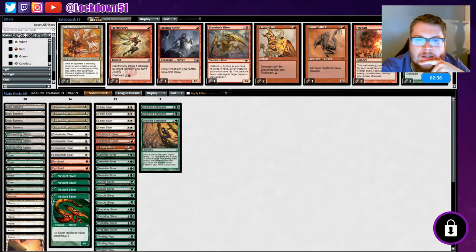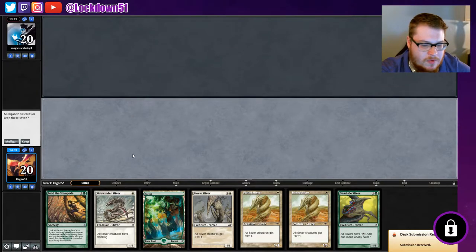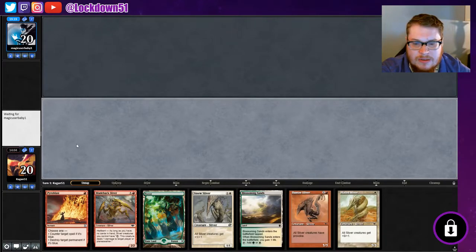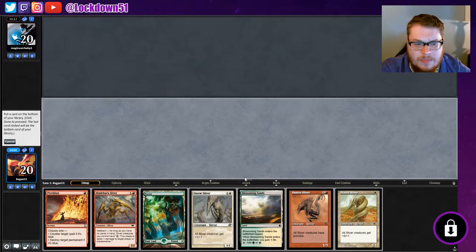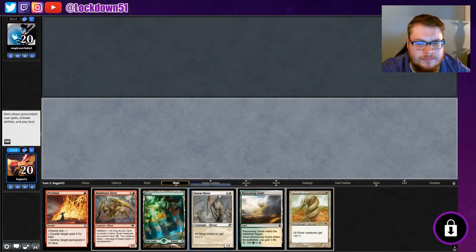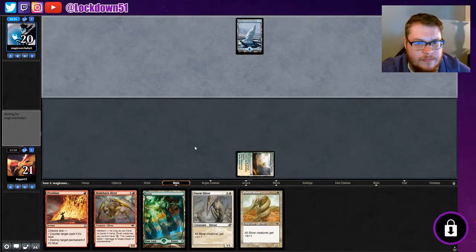Do we want anything else? Let's run it like that — we just need a fast start. Give me a good hand for once. We have been getting really screwed over with our hands lately. Can't keep this. We can keep this — we will drop our Hunter. I don't have a turn one play unfortunately, and they kept seven cards so it's going to be an uphill battle.